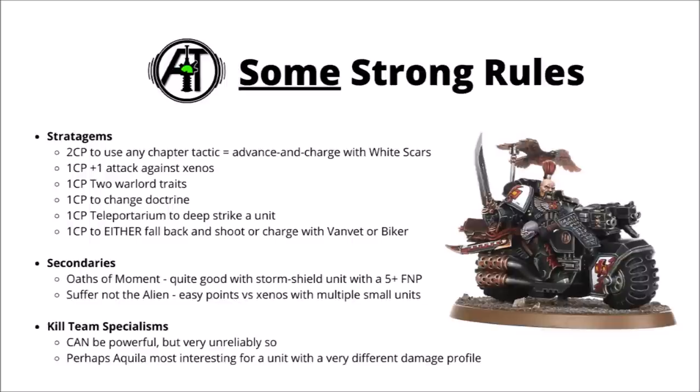The kill team specialisms are the Death Watch's unique points upgrade ability — you basically fork out a fair amount of points for plus 1 to wound against certain battlefield roles. Some could certainly be very powerful in the right situations, but they're really unreliable. If you knew exactly what sort of army you'd be fighting and could tailor to counter it, they could be worth the investment. In more competitive games though, where you don't know what your opponent is using, they are kind of a liability — you might just get matched against an opponent that brings none of the battlefield role you're targeting. Out of them, maybe the cheaper Killer one might be the most interesting, as it allows you to select a different battlefield role for the Xenos Hunter's chapter tactic.